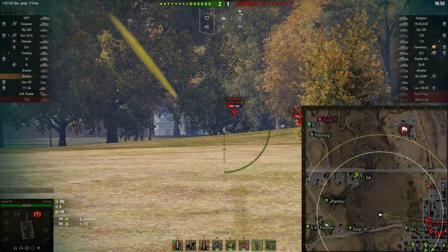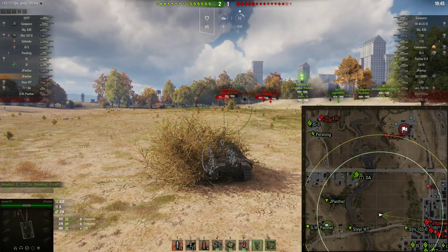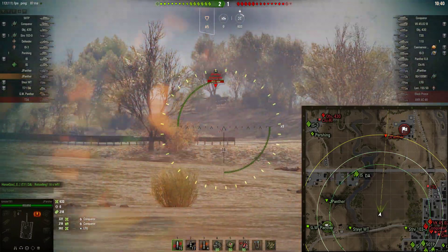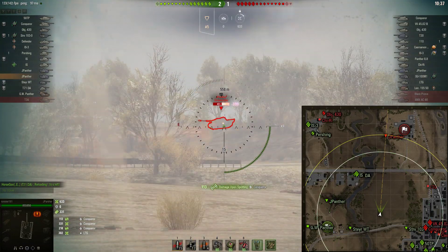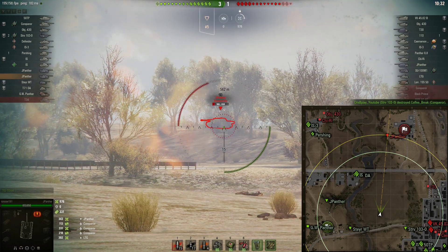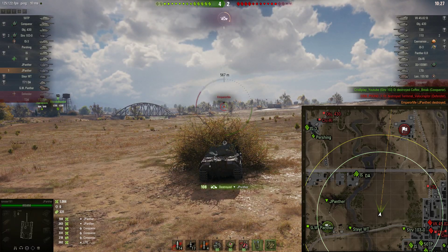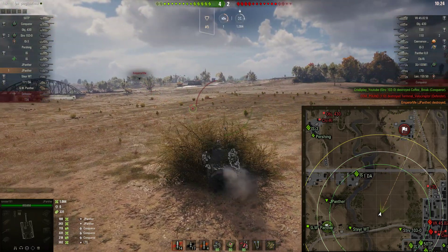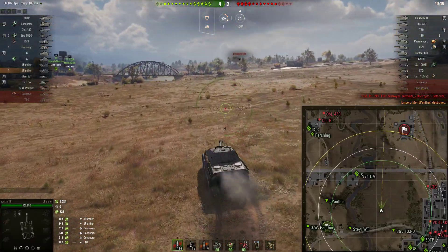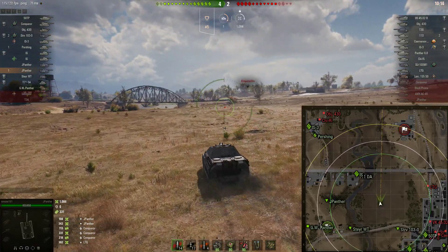Let's slow it back down to normal speed — we get a shot in the side turret of the Conker. That is fantastic. When you're hitting a tank two tiers higher, it's really great. We're going to take shots on our enemy counterpart and we're able to take him out. Things start speeding up a little bit. It's only four to two, we have a thousand damage, which isn't bad, especially bottom tier in this tank.